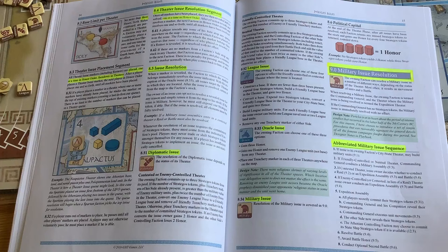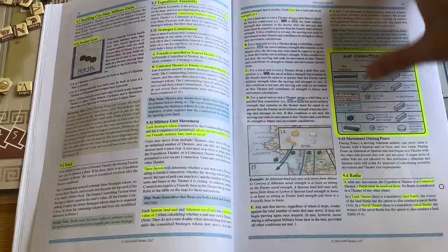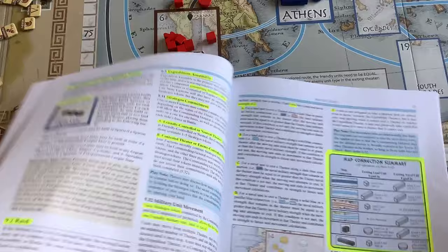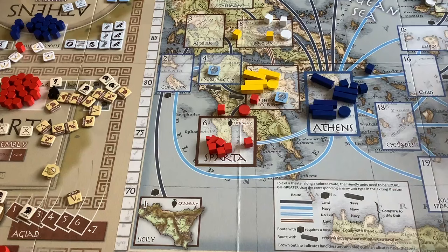The military issue is much more complex — so complex it has its own section, because many different things can happen depending on whether the area is friendly, enemy, neutral, or empty. If enemy forces are in the area and you can move forces in, you can have combat. The unit colors are: red for Spartan, yellow for Spartan allies (all part of the Peloponnesian League), blue for Athens, and white for the Delian League. It's the interaction of politics and military that makes this a delightful simulation.